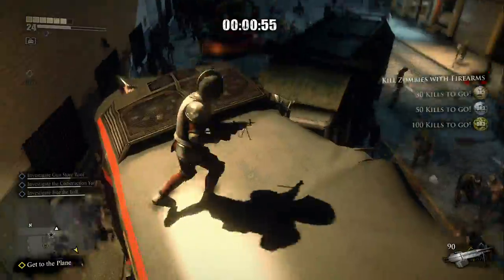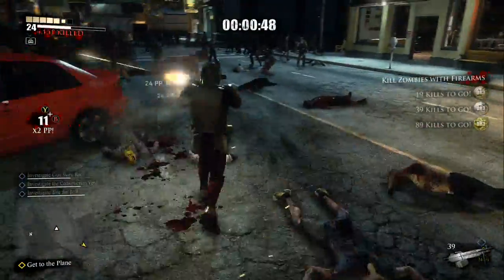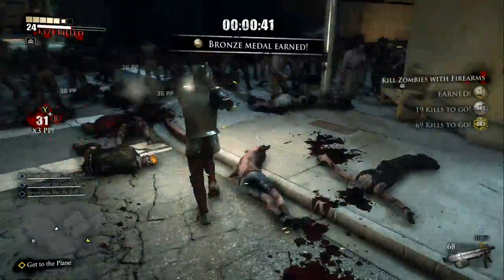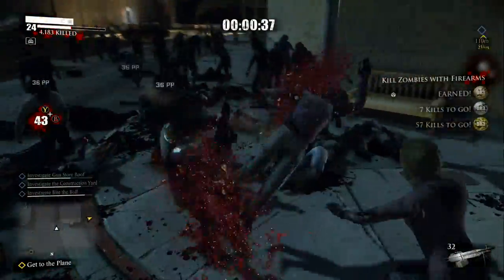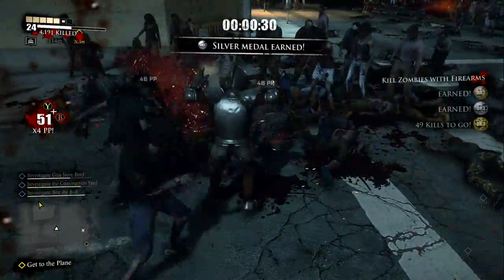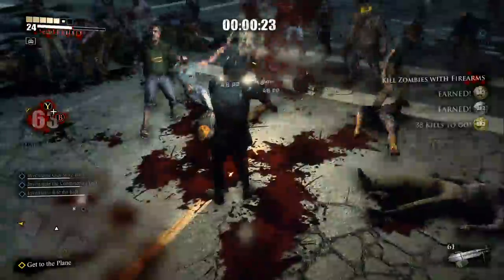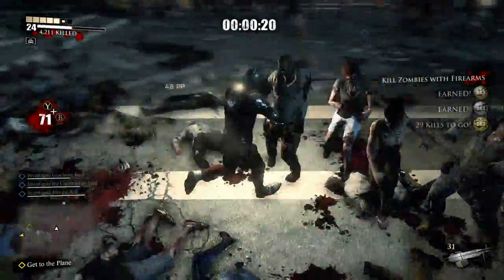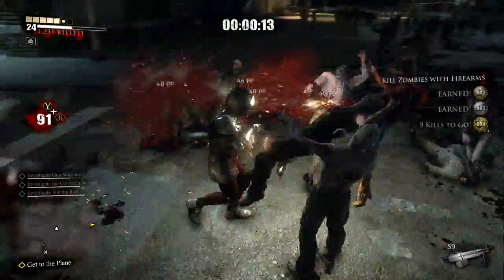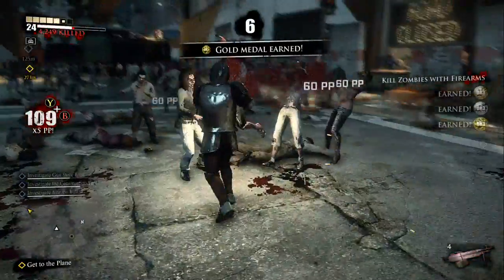Drop down in here and kill everything. Got the bronze medal. Don't get yourself in the middle of a crowd when you're doing this challenge — what will happen is you'll start getting punched by a lot of zombies. Just roll out of it. When you start taking a lot of hits it'll stop you from firing. Gold medal!